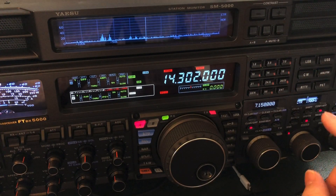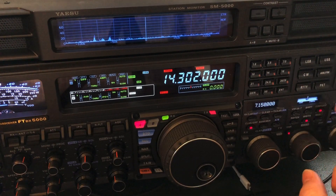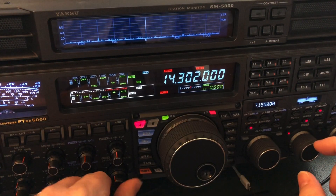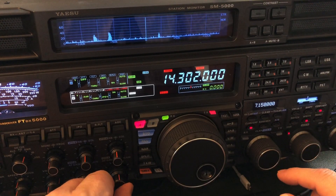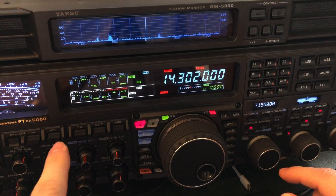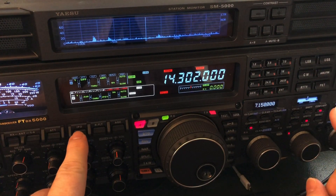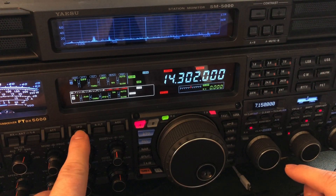You wouldn't be able to do that though if you've got QRM up or down the band, because the wider the filter, the more chance you're going to get interference from the QRM. You make up for all these filters with the volume knob. When I was working him, I wanted to bring him up a little bit to overcome the QSB.